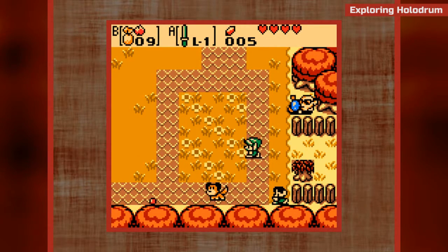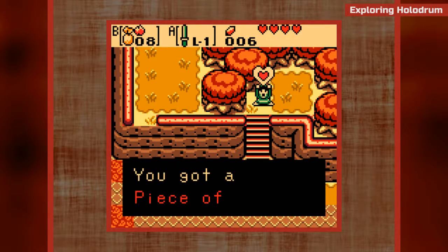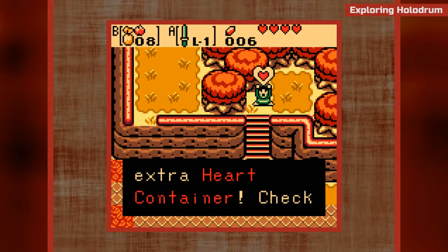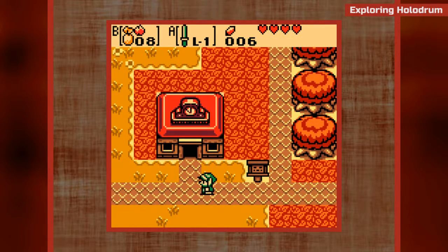I have no idea what that was about, to be super honest. Looks like I can also burn down this tree. I can get a piece of heart - you collect four of those and it will combine into one heart container. Don't know why I didn't just read that to you - I had a brain moment. We've already been in there.